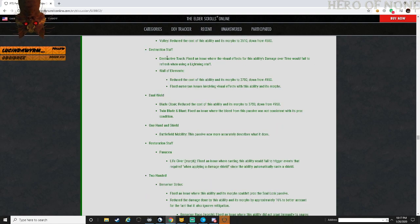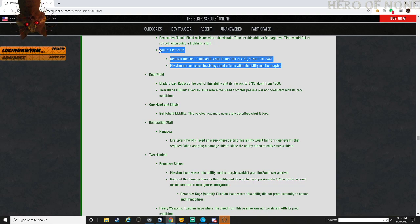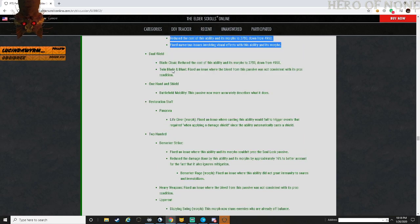Destruction Staff - Destructive Touch: fixed an issue where the visual effects for this ability's damage over time would fail to refresh when using a lightning staff. Wall of Elements: reduced cost of the ability and morphs to 3,780 from 4,950. Fixing numerous issues, improving visual effects for the ability and morphs. I wonder if they're going to make the ice Wall of Elements a little bit easier to see, because right now most people just walk through it like it's nothing.